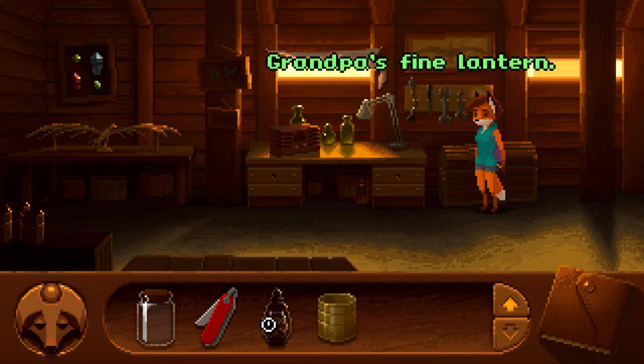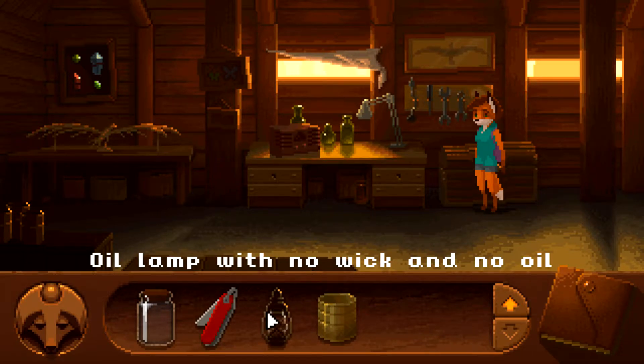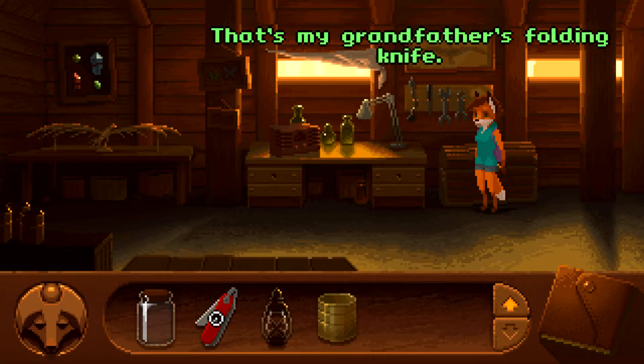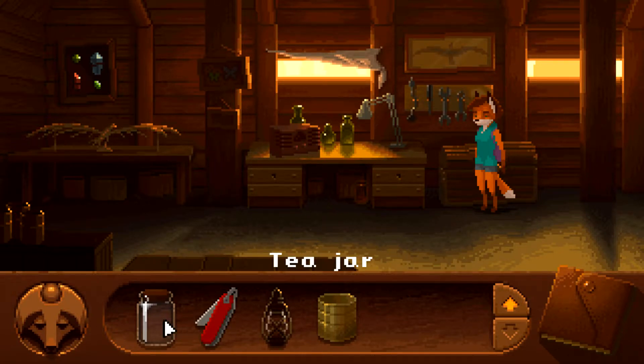We got an oil lamp — no wick and no oil. Maybe we could fill the tin can with oil and then fill the lamp afterwards or something. The lantern is useless in this state. Then we have a knife — that's my grandfather's folding knife, I used to like it so much and now it's mine. And then we have a tea jar, which we need for the tea of course.